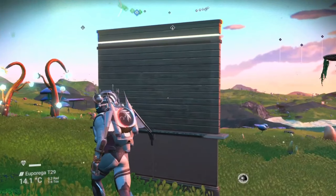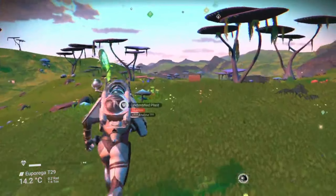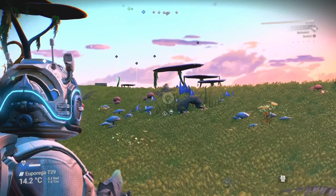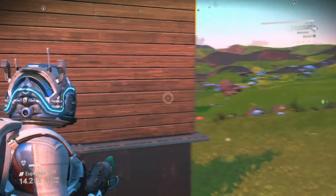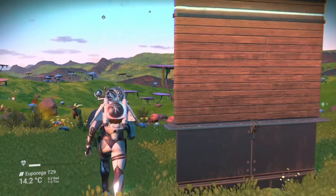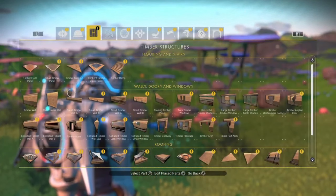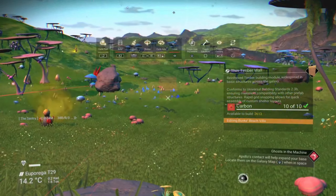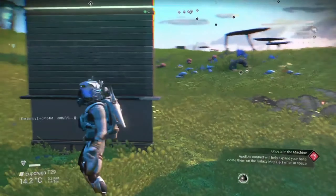Once that wall has been placed down, walk up to that wall and then step a little ahead of it. You can then place another wall further ahead, but again make sure to stay within roughly 50U from that previous wall. You can rinse and repeat these steps all the way up to 1000U away from your base computer. Pretty cool and simple, right?